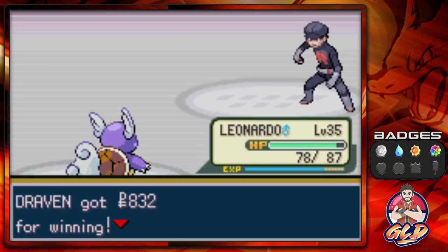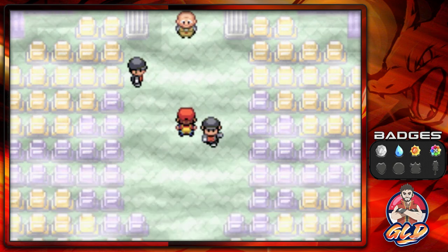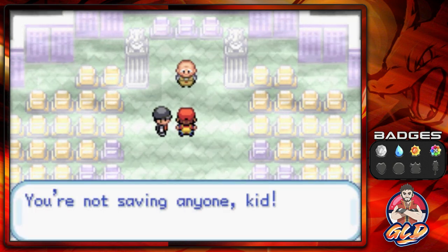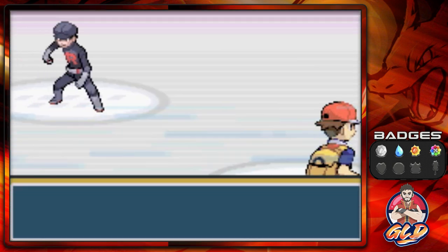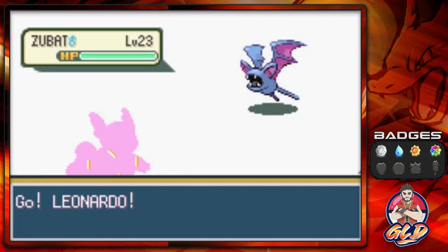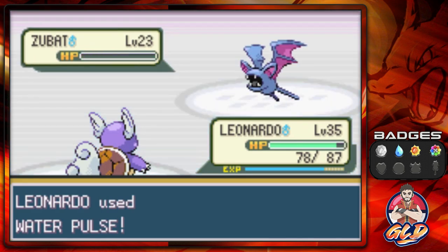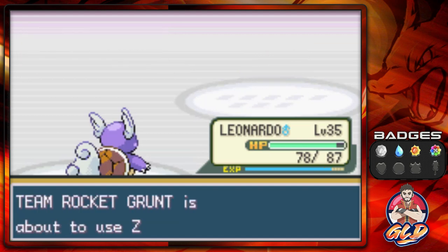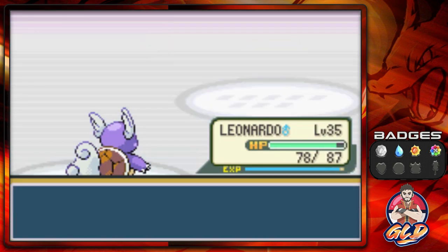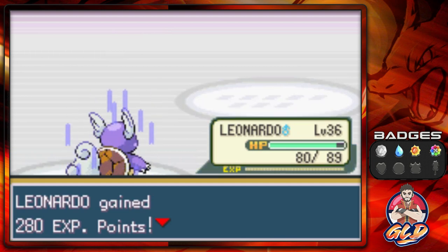The grunt says 'Pokemon are only good for making money, when I use them stay out of our business.' One more grunt says 'You're not saving anyone, kid.' Taking on the last Team Rocket Grunt with his usual Pokemon — Water Pulse for the win. We're getting closer and closer to evolving into Blastoise. Here comes a Raticate — Water Pulse — and Leonardo grows to level 36.